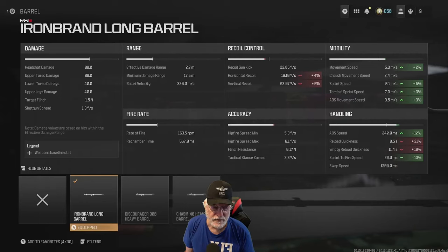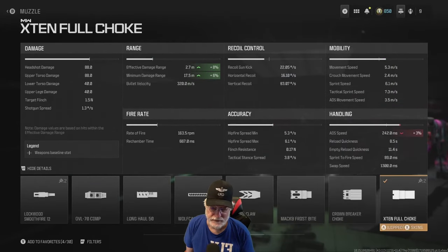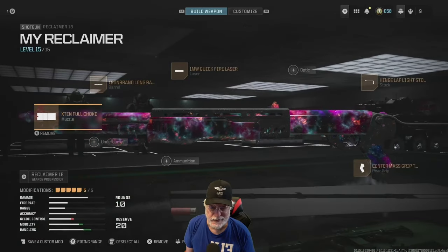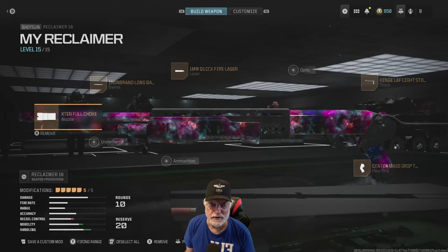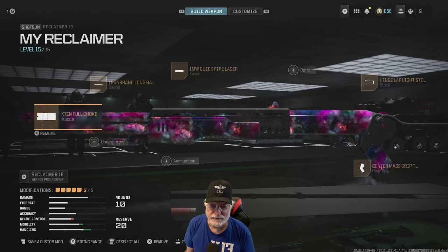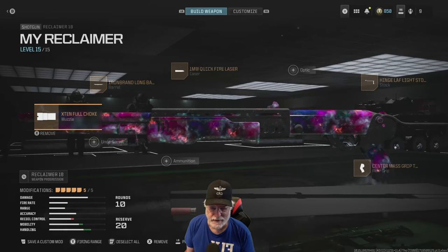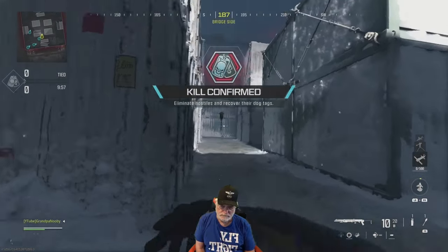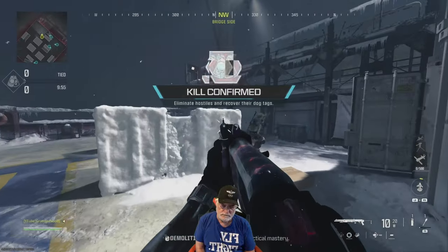The Iron Band long barrel slightly hurts the recoil but helps with the mobility. Reload quickness is impacted, but it's slow reloading anyway. And finally, the X10 full choke — there's also the Bryson choke out there, but I thought this one gave me more upsides with effective damage range and less downsides. So let's take the Reclaimer 18 onto the field of honor with the new Interstellar camo, and see what it did to the friendly enemies. Kill Confirmed in Shipment is a perfect test of the Reclaimer 18.